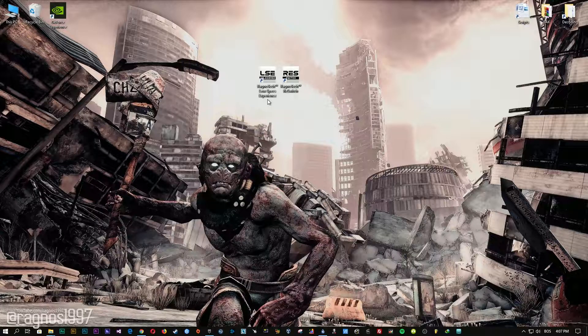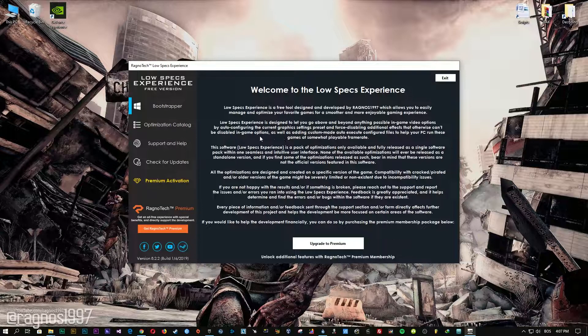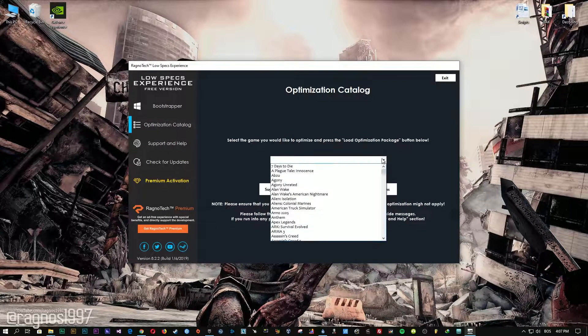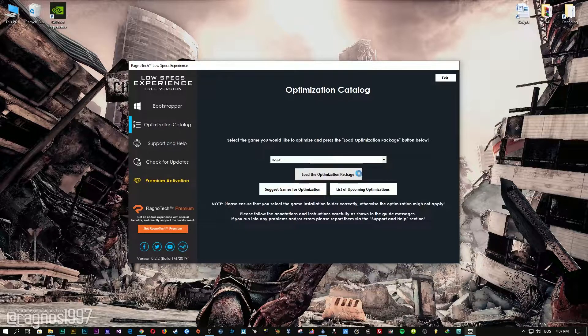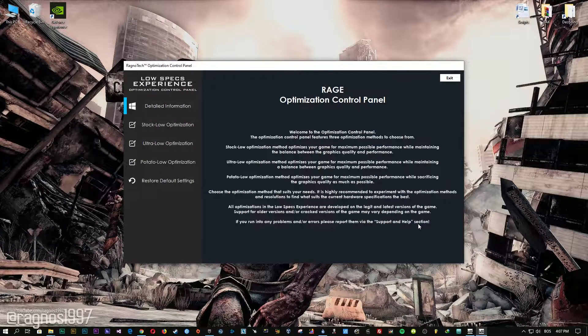After you download it, simply install it and you will get these shortcuts on your desktop. Start it and then go to the optimization catalog section. From this menu select Rage and then press Load Optimization Package. Now select the destination folder where your game has been installed and press OK, and this window will pop up.